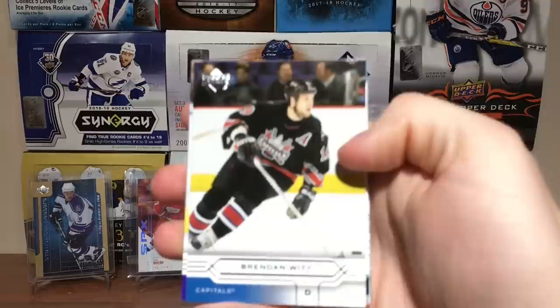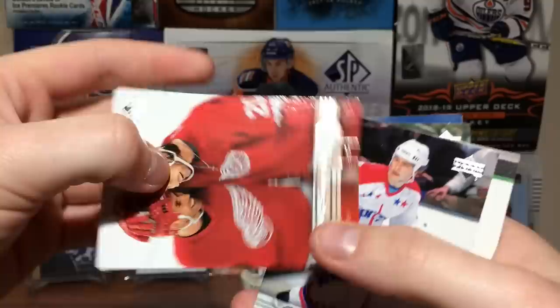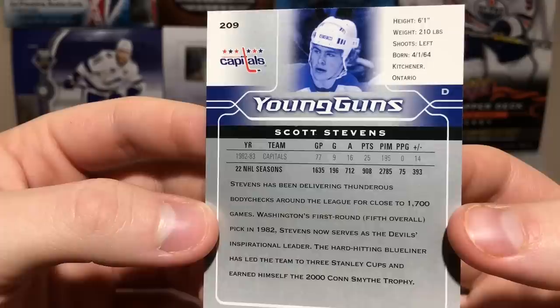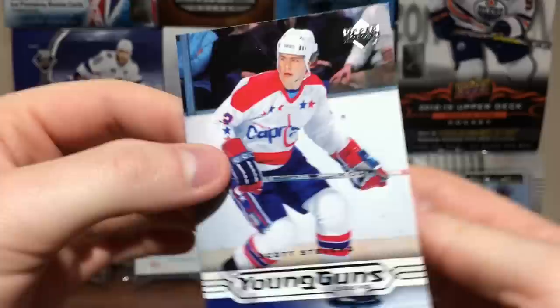You get one of the World's Best per pack, so that's cool. Got Brendan Witt. And Gretzky actually sells, so that's interesting. Got Luke Roberto. We got Young Guns — Robert Lang. First Young Guns: Scott Stevens Legend Young Guns. Very interesting. It tells you the year on the card — 82-83. Scott Stevens had a long career.